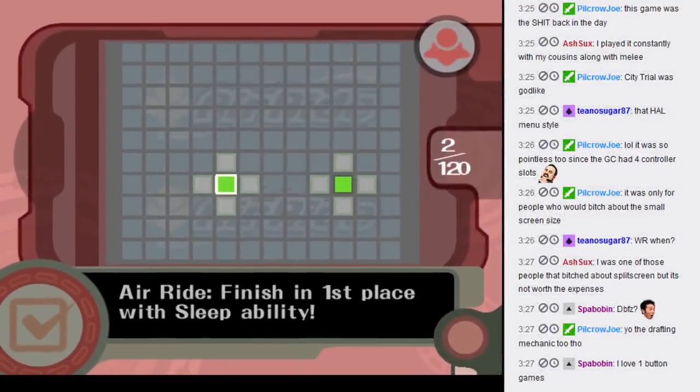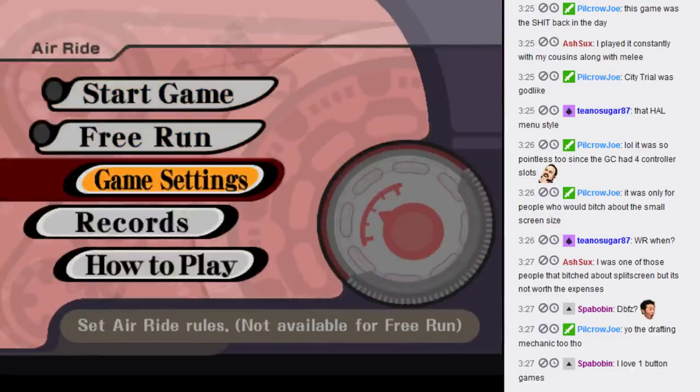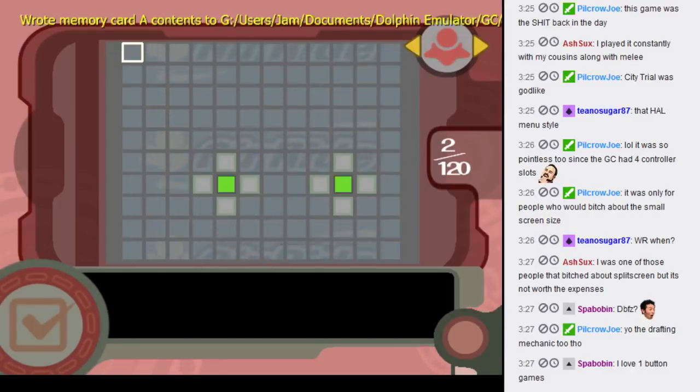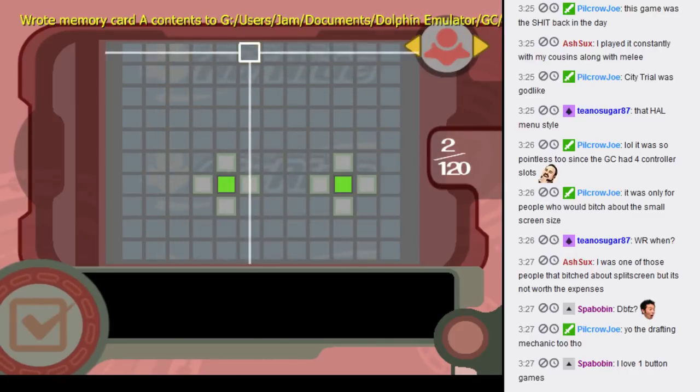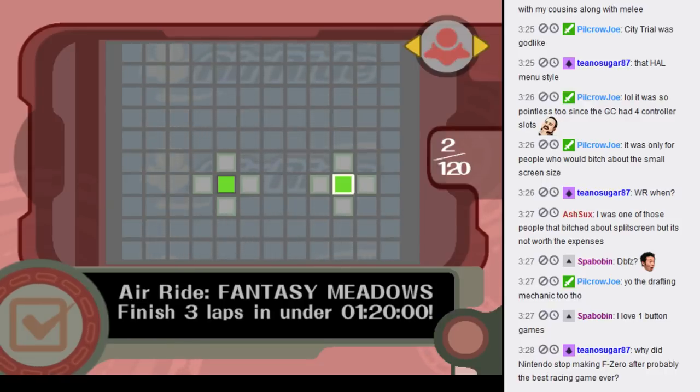I won my first race by a very small margin. Let's see what we got. Finished in first place with the sleep ability. So let's actually look at the checkboxes, because this might be what I'm doing for the next hour or so. There are a whole bunch of blank spots, and if you get a checkbox, you can see the adjacent checkbox requirements. I did three laps in under 120, which is apparently an achievement.